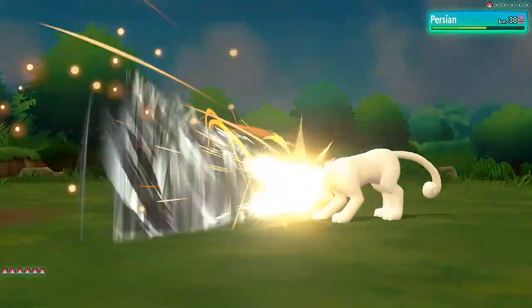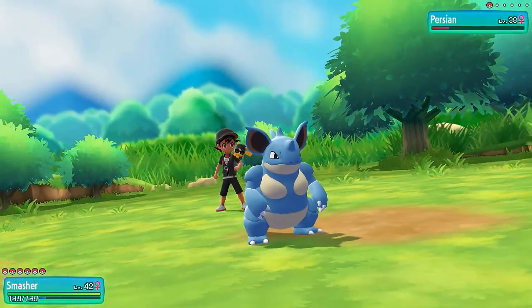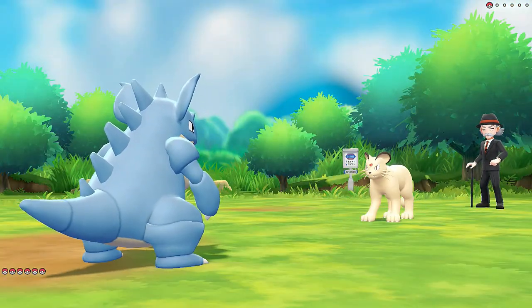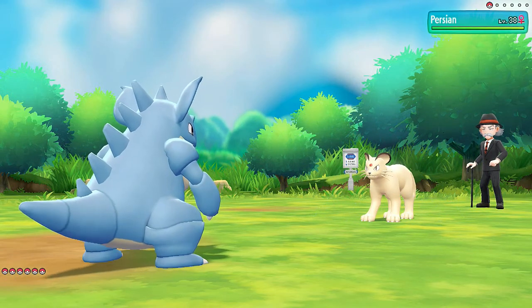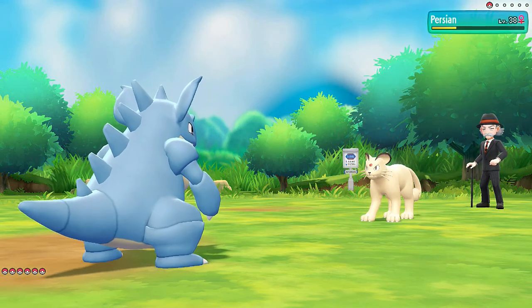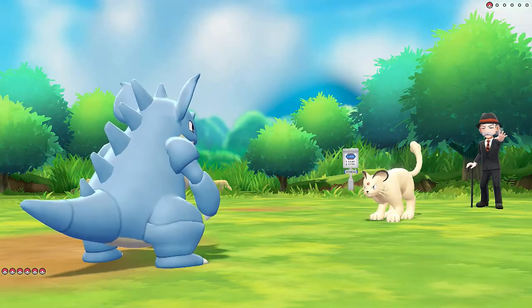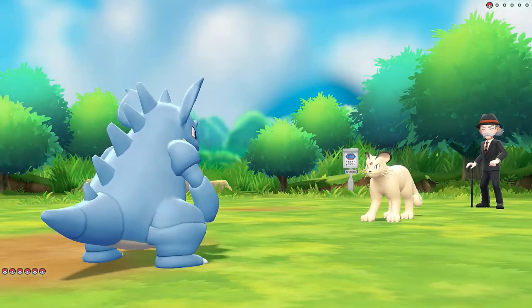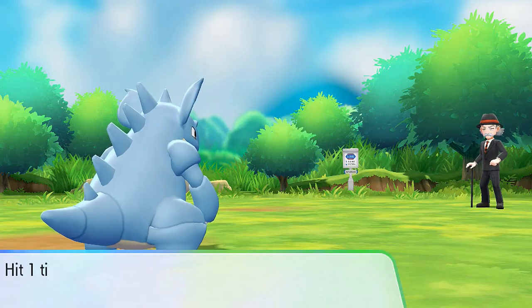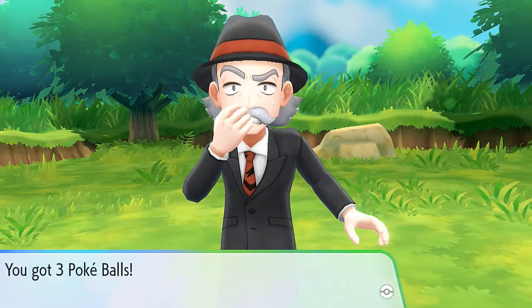Drill Run - took almost all its HP right there. Let's finish it off with a double kick. And of course he's going to use a Full Restore because he's that rich. Let's go double kick, another double kick - double kick for the win! Persian has been defeated and Gentleman Orson has been defeated.